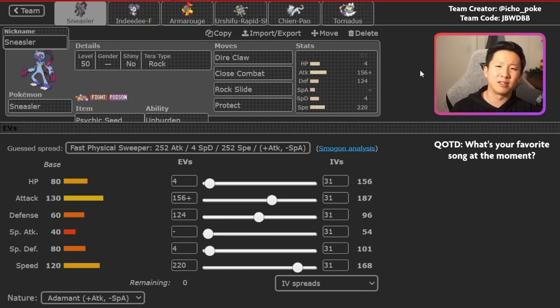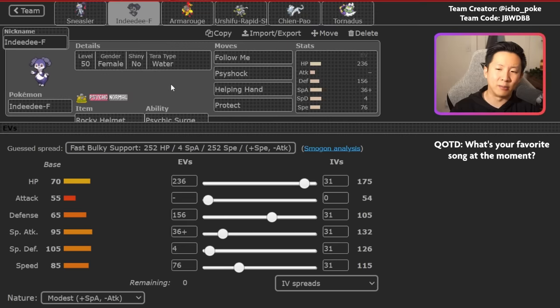Sneasler is enabled by Indeedee which sets up the Psychic Terrain. You've got a Rocky Helmet Water Terra set which is really good especially against Urshifu, and Rocky Helmet is valuable for breaking through Focus Sashes. The moveset is straightforward with Follow Me, Psy Shock, Helping Hand, and Protect. The main thing to call out is Psy Shock, which is valuable against Assault Vest Pokemon - especially Assault Vest Iron Hands.